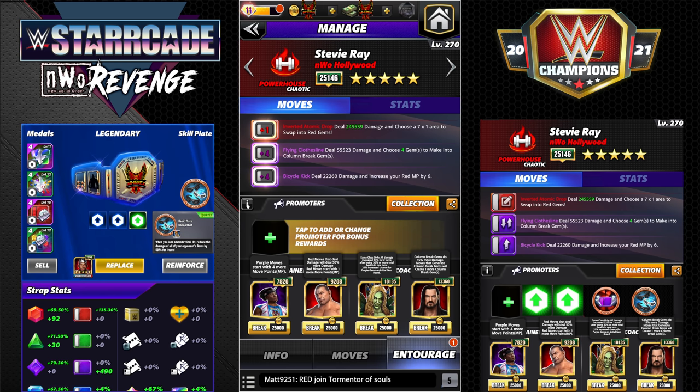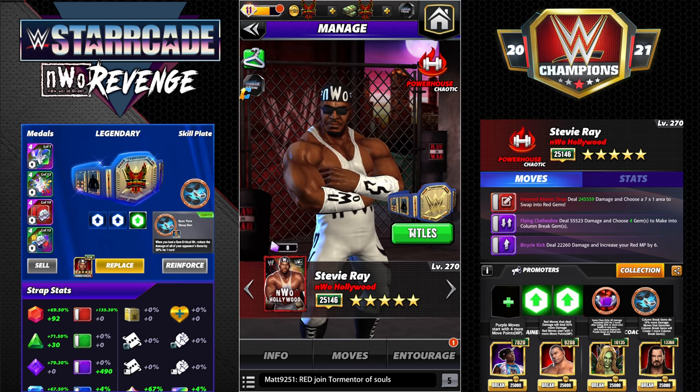For the entourage we're going to run Woods for four more purple MP, Batista for red moves dealing 50% more damage and one more red MP, Zombie Charlotte for a 25% increased chance of purple gems, and Drew so that we can create one more column break and choose four.